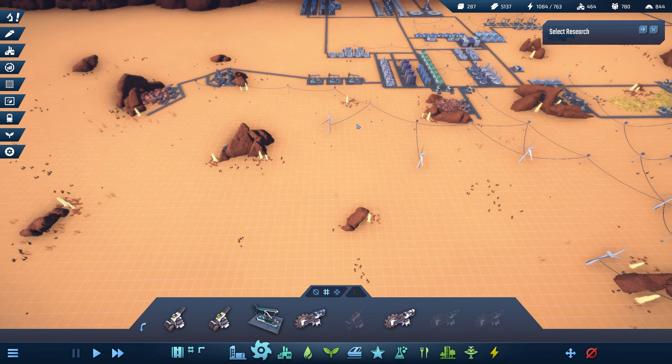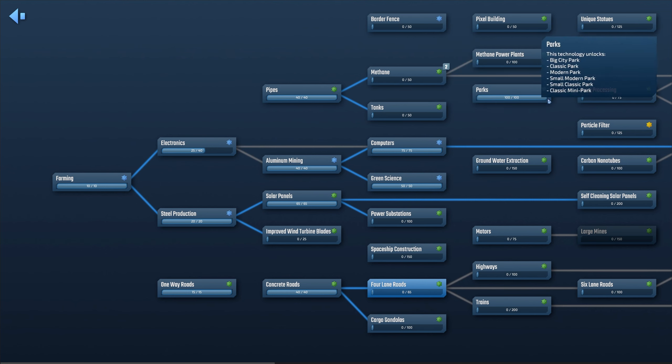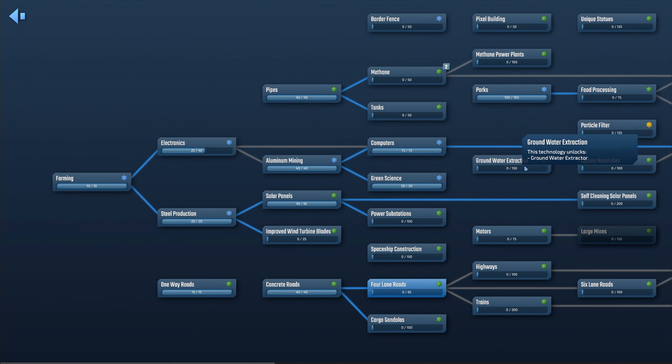We don't even have a copper mine, and we don't have any research going. Let's go ahead and get four-lane roads, cargo gondolas — trains could be really useful too. We could also do methane drills and pipes — let's go with that — and methane power plants. We're pretty good on power right now.